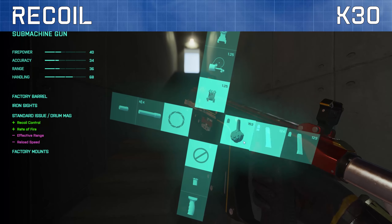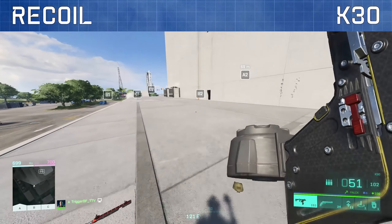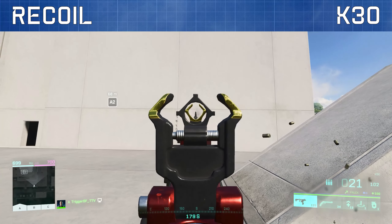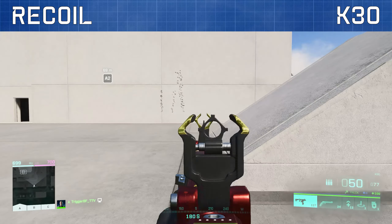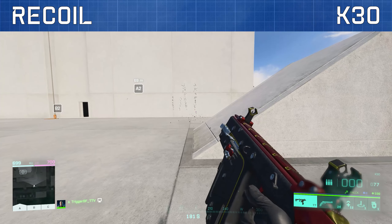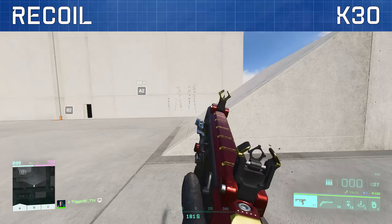Although it has a strong rate of fire, recoil is difficult to master with this weapon despite it being buffed in the recent weapon spread update. Its vertical recoil pattern is straight up while its horizontal recoil moves random to the left and right during a spray. Together this means that the K30's recoil moves smoothly upwards but with horizontal randomness, making it relatively difficult to predict and control.